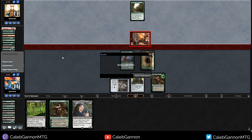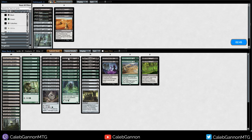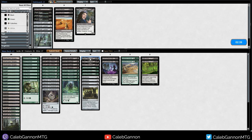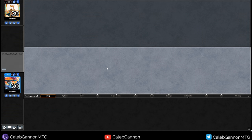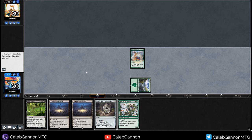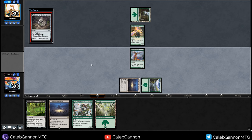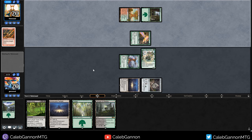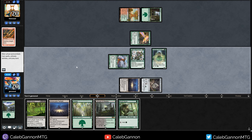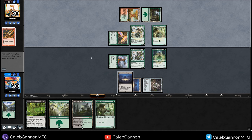Sideboarding - bringing in Sandworm Convergence, really excited about that one, and Curse of Death's Hold to hit their Birds and Elves. Going more the Death Cloud route, don't so much care about Braids against them. Going first - yeah that's a quick Death Cloud. I'm going to keep, opponent mulligans which is good when you're playing Death Cloud. I'm new to playing this deck style but it's really fun. We need one more black source and to draw Curse of Death's Hold. Talisman into Wall - Temple will help.